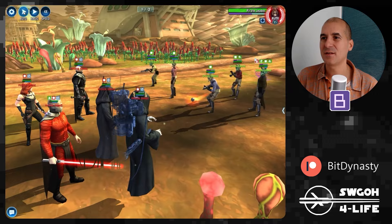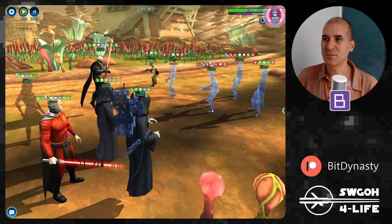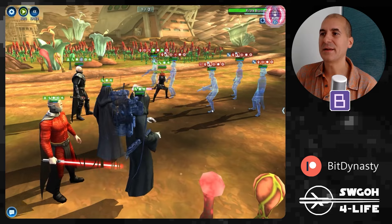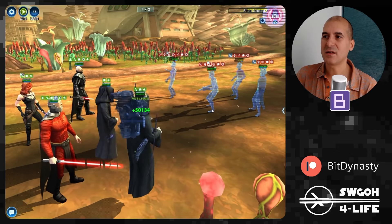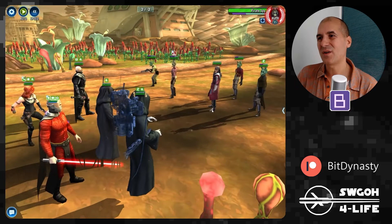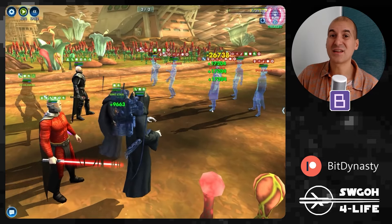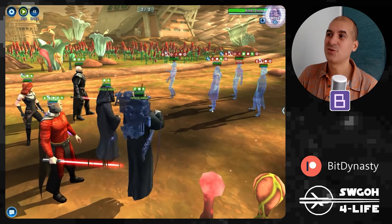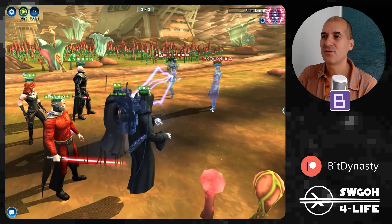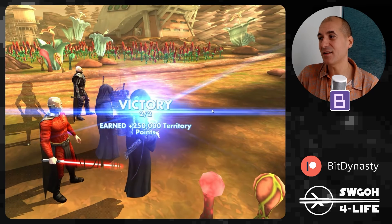Next is the Sith Eternal mission using a Palpatine lead, so we can run a turn meter train. Remove the target when you hit auto-play at the beginning — if you link somebody and then defeat them, you lose the link. After hitting auto-play and removing the target, you don't have to look at your phone at all. The turn meter train runs and enemies can't even get a turn.